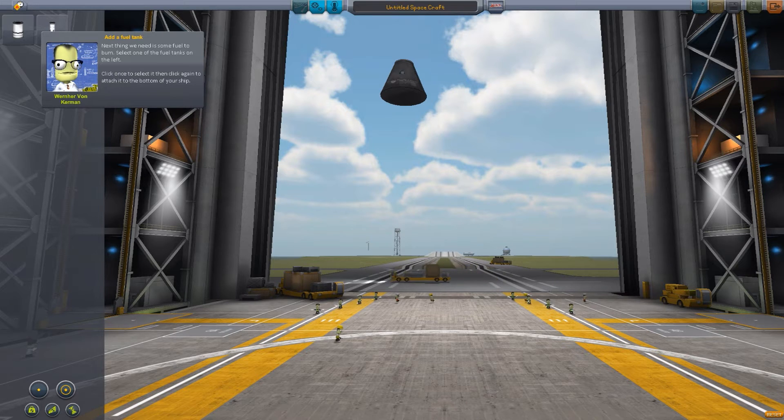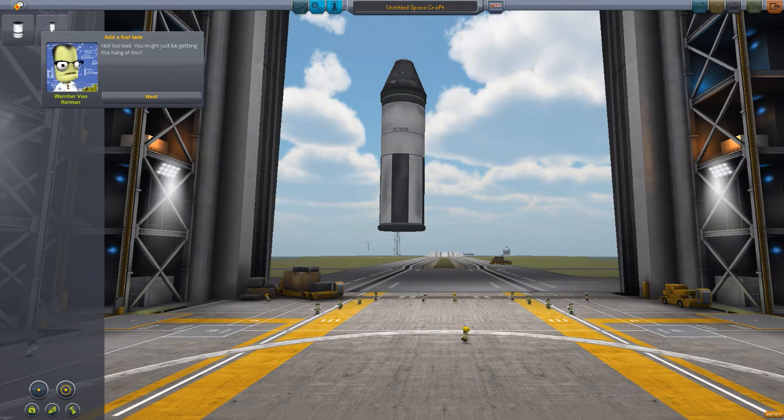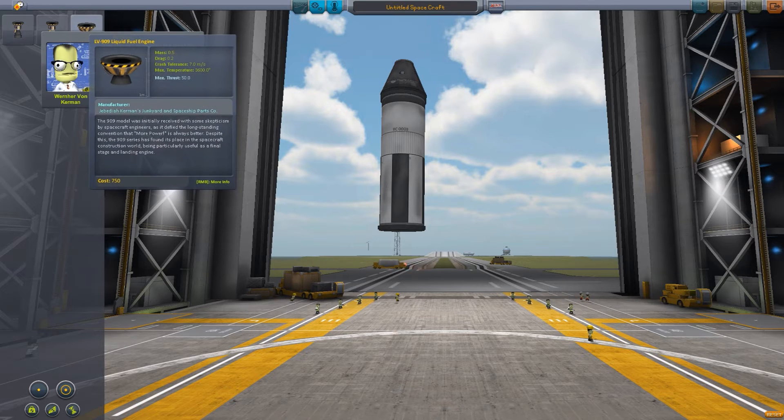If you ever need to move the vessel around... alright, next thing we need is some fuel to burn. Select one of the fuel tanks on the left, click once. Oh, which one shall we have? Let's have the big one. There we go. Not too bad — you might just be getting the hang of this. Thank you. Oh, we've got some rockets now. Now let's add a rocket to the ship. This creates a jet of high energy gas which pushes the vessel along. Select one from the list.